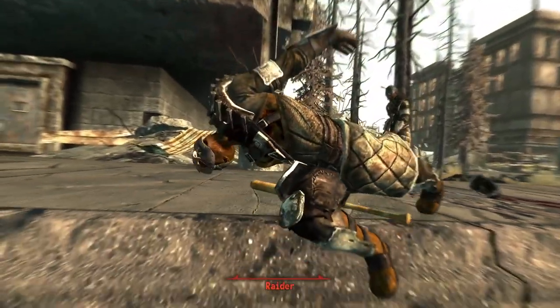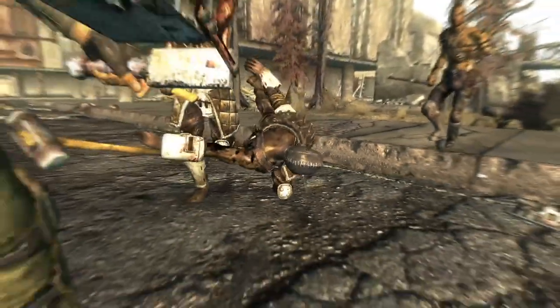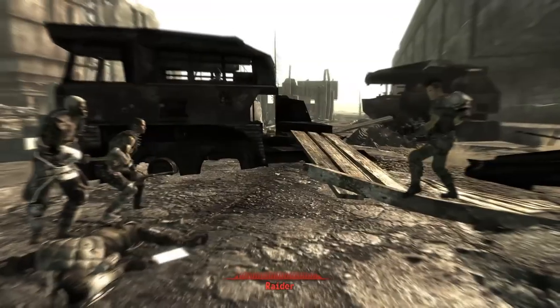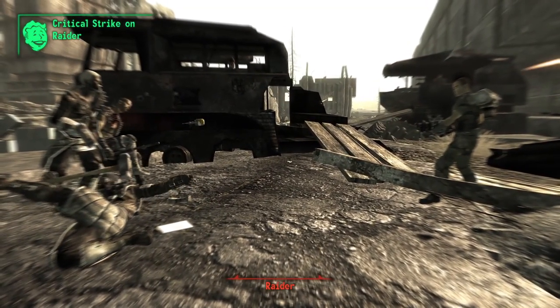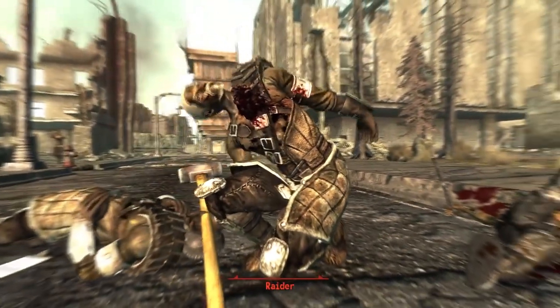The Rocket Launcher can be crafted with 1 fire hose nozzle, 1 vacuum cleaner, 1 leaf blower, and 1 conductor. This weapon allows you to use junk or miscellaneous items as ammo; however, every item deals the exact same amount of damage regardless of size or weight, at 50 damage per hit.